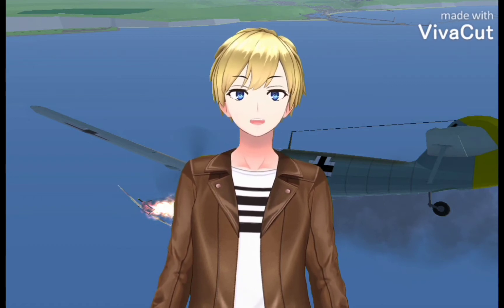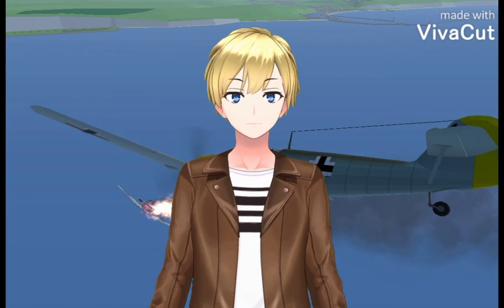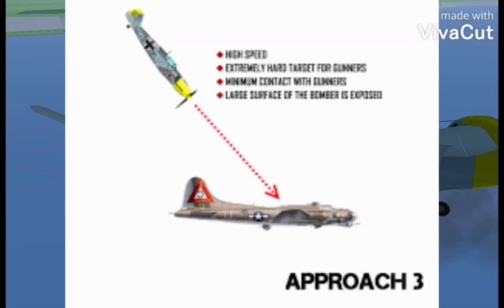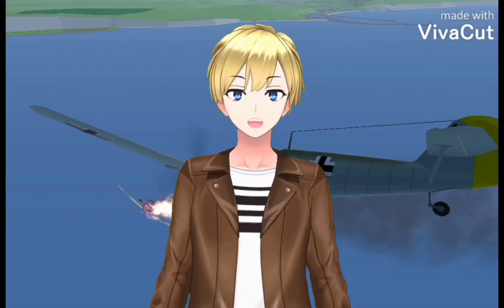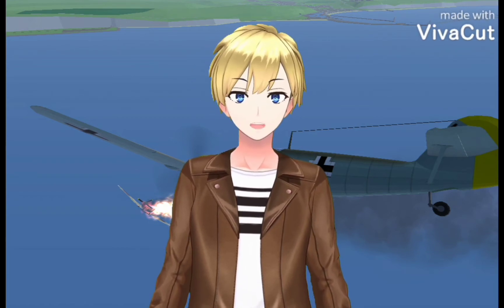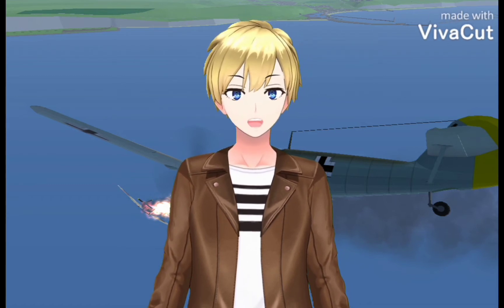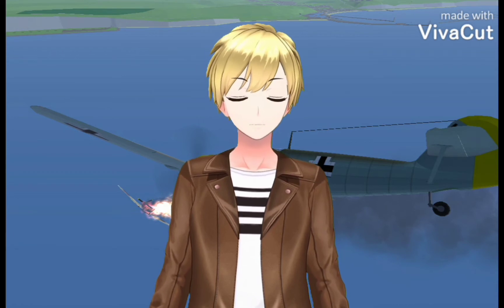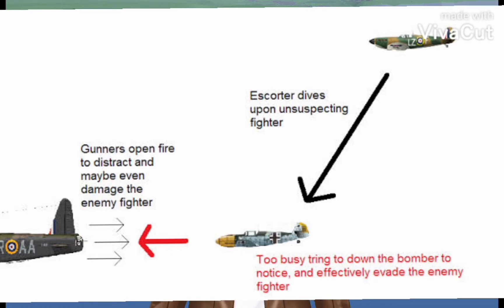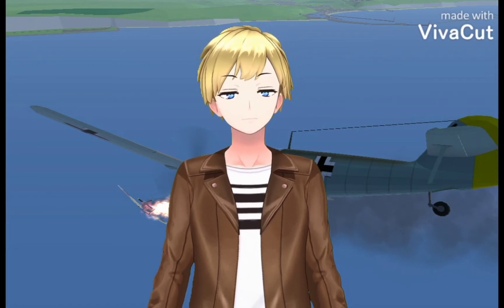Basically, you just need to dive straight at the bomber and shoot him down. The faster your plane is in a dive, the more difficult you are to target. And in order to shoot down a fighter tailing our friendly bombers, we're going to keep him busy by letting the bombers do their job until the perfect timing comes.